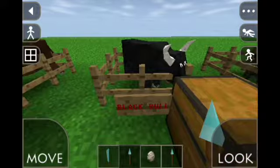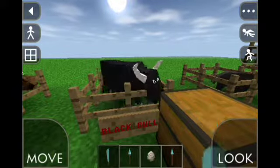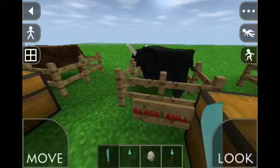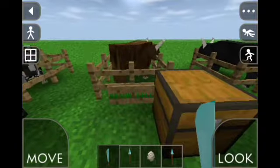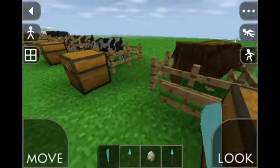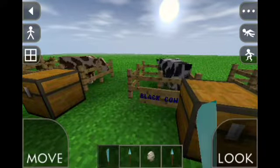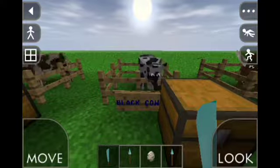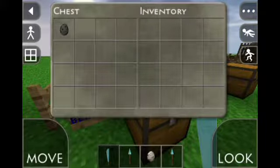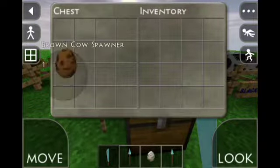This is a black bull — quite cool, I like the horns on it. If you attack it, it would come running at you. This is a spawn egg. Next to it is the brown bull — same model, just a different skin. Then we have the black cow, which is pretty much the bull model but without horns replaced. Brown cow — exactly the same, just a different colour, with a spawn egg too.